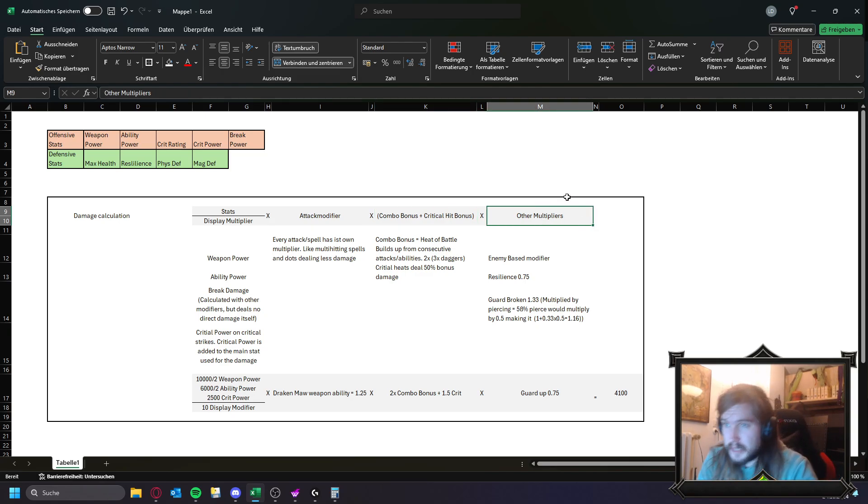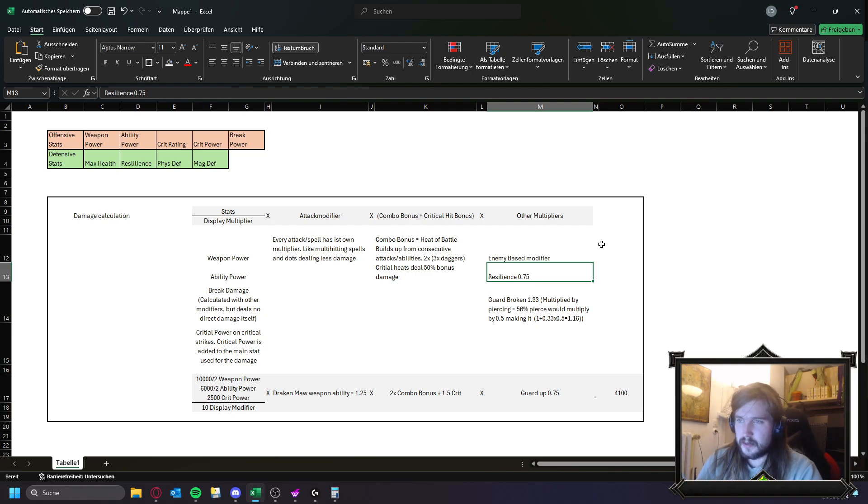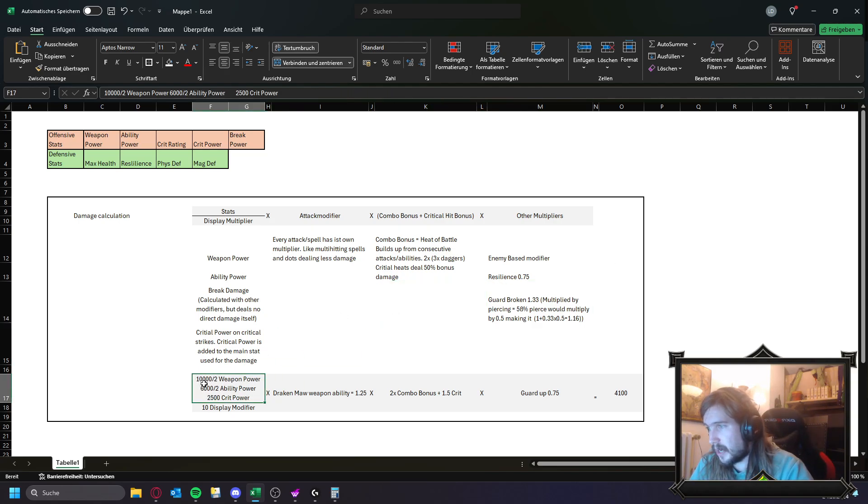Then we have enemy-based multipliers like resilience: when an enemy has resilience it takes 0.05 percent damage, meaning about 25 percent reduced damage, and when guard broken they take 33 percent more damage, which equals out to just base damage. For a worked example with 10,000 weapon power, 6,000 ability power, and 2,500 crit power: half weapon power plus half ability power is 8,000, plus 2,500 crit power equals 10,500, divided by 10 equals 1,050. We multiply that by the base damage of the attack or spell, then multiply by the combo bonus plus the crit bonus, then by the guard state of the enemy — arriving at roughly 4.1k damage.